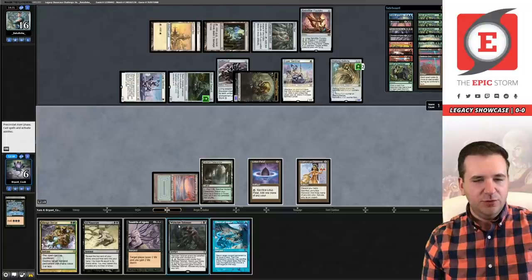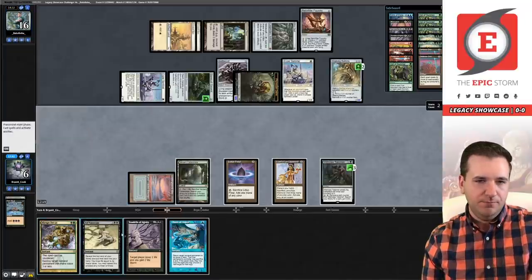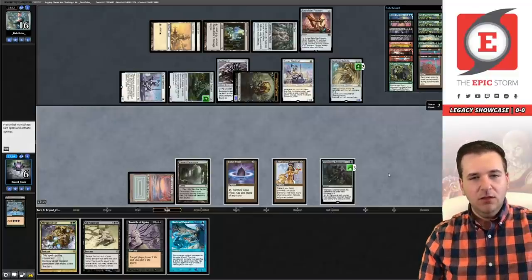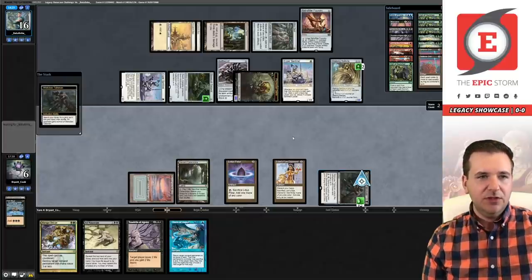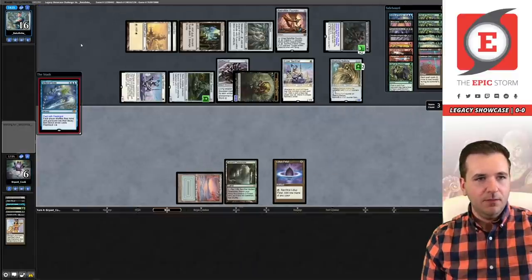Dark Ritual resolves, play Claw. Let's say go get Dark Ritual with Claw instead — I think it still leaves me one short because I'd activate this, the floating mana, cast Dark Ritual, have to sacrifice the Petal to cast Chain, and then I don't have a fourth mana for Tendrils. Yeah I just have to go get Echo here. Wish Claw Talisman is on the stack.